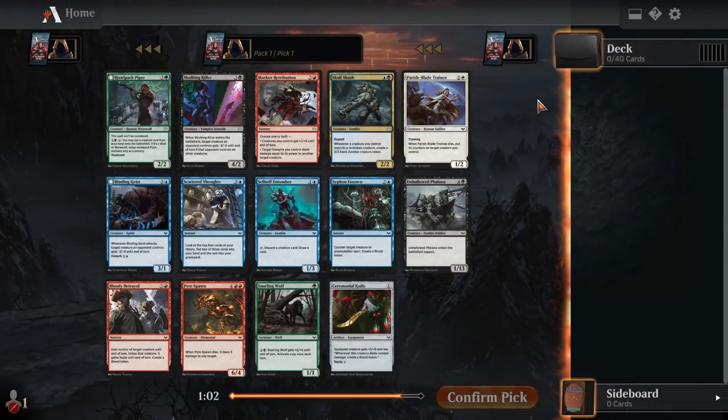Hey everybody, it's GalmudX and welcome back to some more Magic Arena. Today I'll be playing my very first draft of the Innistrad Crimson Vow draft format. This will be my first time seeing a lot of these cards and I am very excited to just hop into this brand new draft format. So with that all out of the way, let's check out what we've got in this pack and see what looks pick one pack one-able.